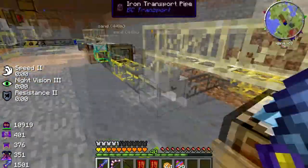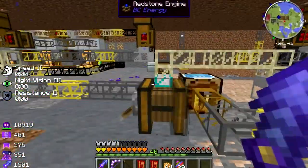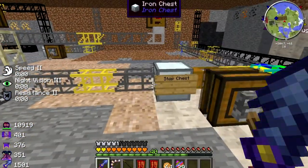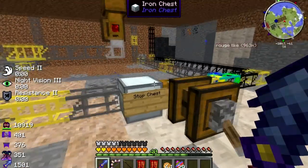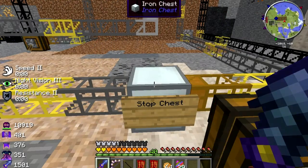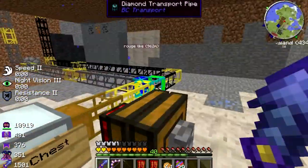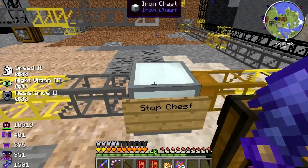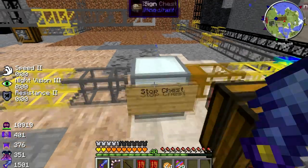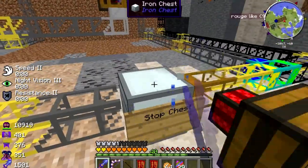The redstone goes into there and pumps out this way around here, and the diamond or essence goes over the top into this one. I've put up some signposts so that I know what each crafting table is doing and what it's making. So this is making diamonds and this is making redstone, so I know which one to change if I want to change a plant to something else, like coal. This comes into this stop chest here.